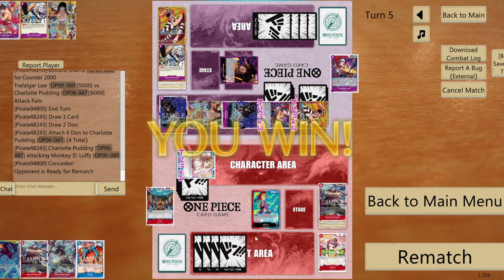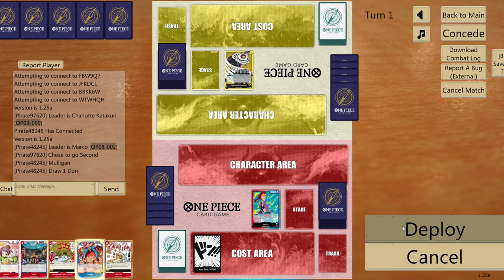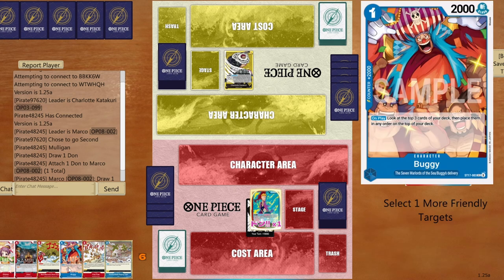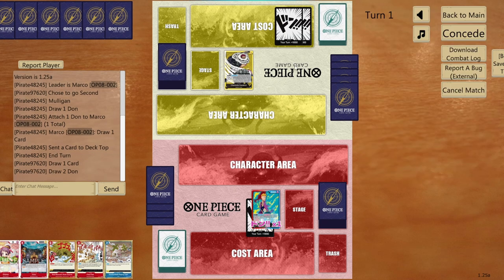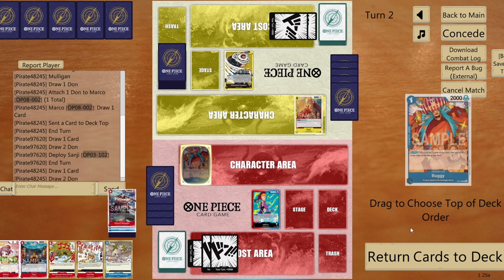Playing against Katakuri. Quick search on turn one — place Buggy on top to draw next turn and pass. Whatever my opponent plays I should be able to kill. Opponent plays Sanji. I play Buggy, sort the top three cards, keeping Pudding ready to recycle if needed. Go with two DON!! and seven to life — I already know which cards are coming.